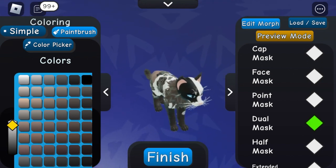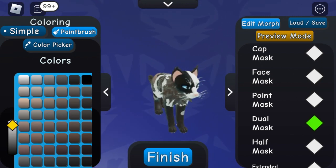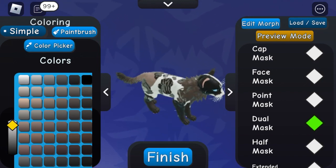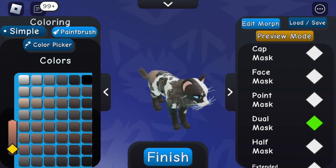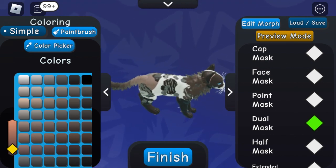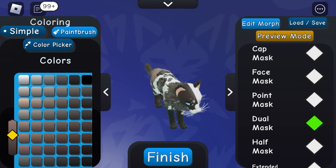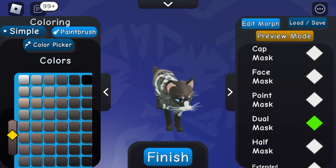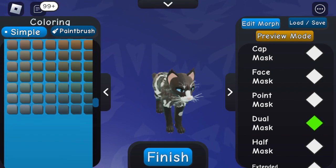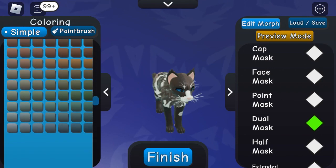For the dual mask, don't use black and white — you actually want to use the brown color, like the dark brown, or the second color to the dark brown, and then a lighter color of the brown.